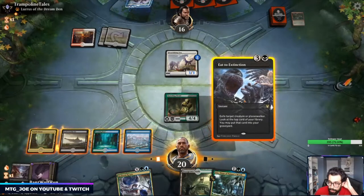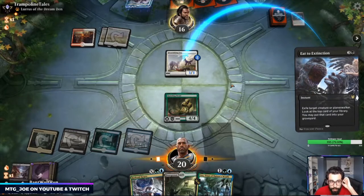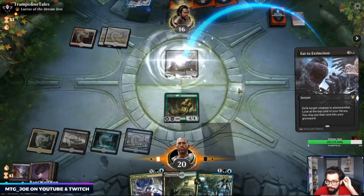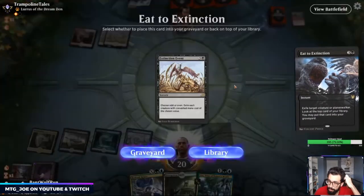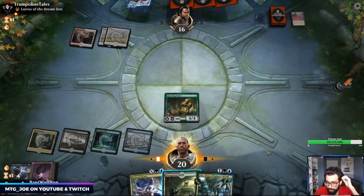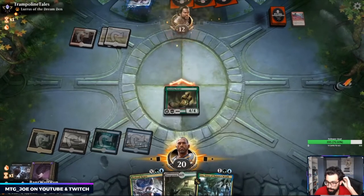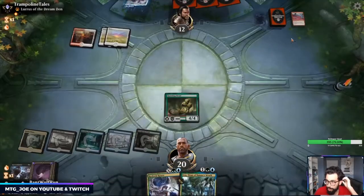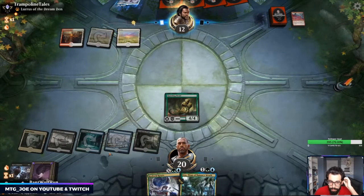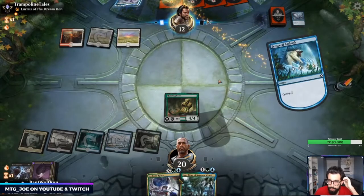Actually, we'll probably just get rid of this now — I want to get four points of damage in. The longer we let them dwindle the better it is for them. I think we graveyard that. At this point I just don't want to get Zenith Flared, so I want a way to exile their graveyard — they can hit me for seven right now. Four cards in graveyard — this also makes Uro closer to being able to escape.